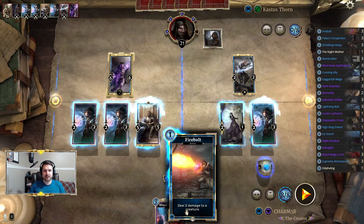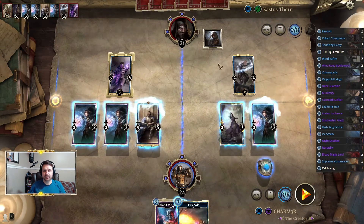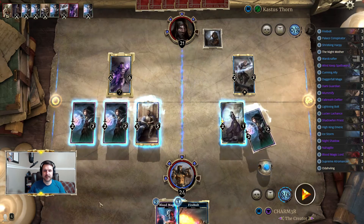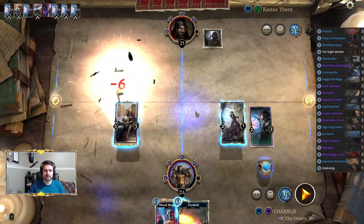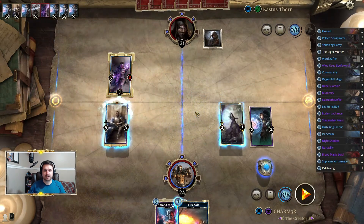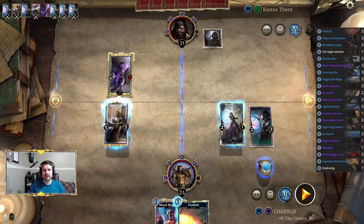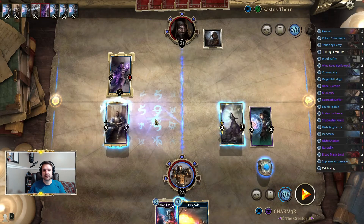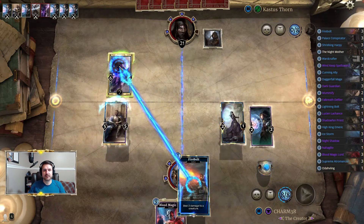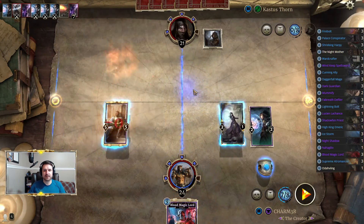That was actually a really timely Fireball — remember what I said about barring a catastrophe? Well we found our catastrophe. Let's go ahead and trade these two in. We're actually gonna Firebolt this before we crack runes. The reason being: if he hits a Lightning Bolt Prophecy to pull this Ward off, then this guy would kill him — whereas if we do it now, this guy does not and Lightning Bolt does not. So that favors us.